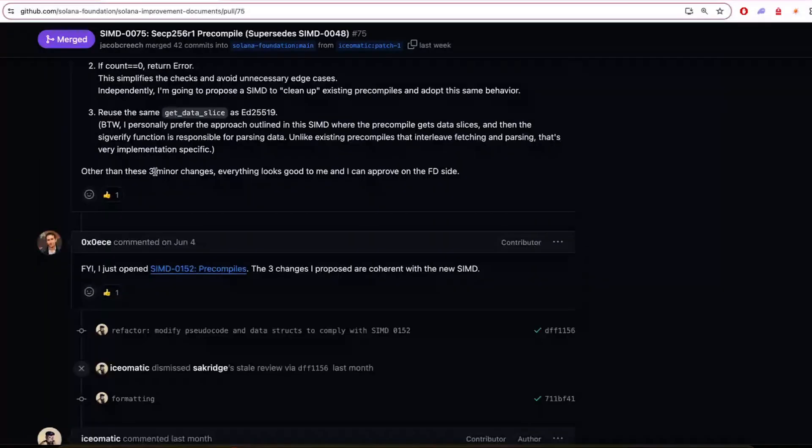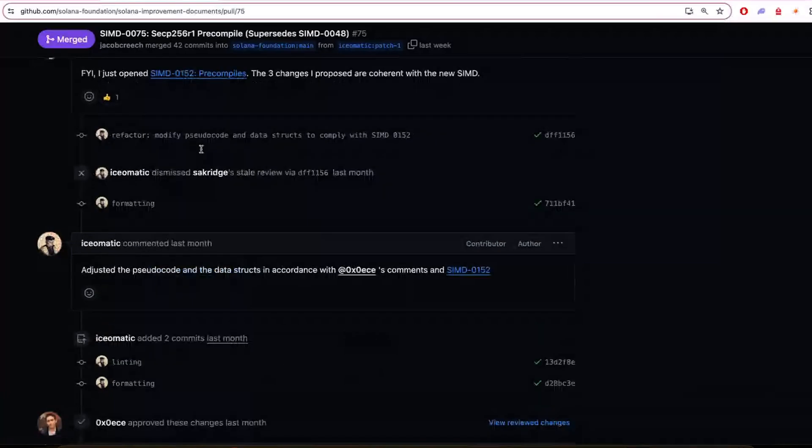Yeah, that's super cool. Very exciting. And this is actually a very old one that has finally been merged. Stuff also gets more complicated now that we have Anza and Firedancer, and they both need to agree on things. So adding a new curve is still a big deal. They definitely needed approval from both of the core engineering teams for both clients. But also, I think they were waiting on the interface design that the last pre-compile SIMD proposed and actually got merged in.